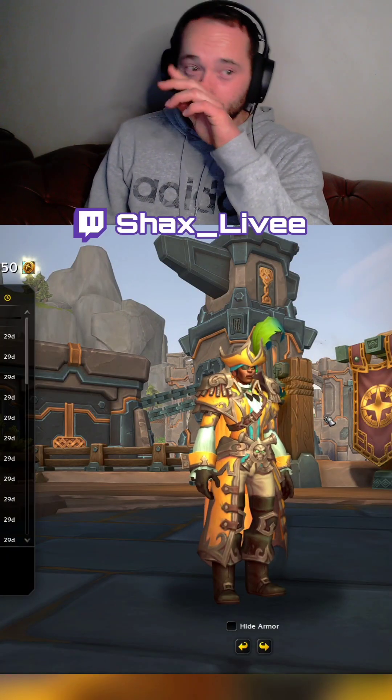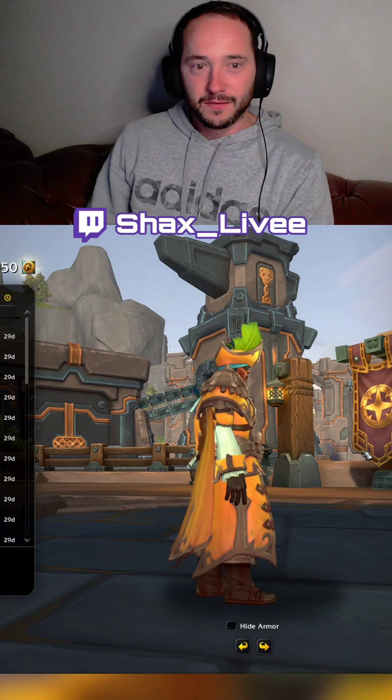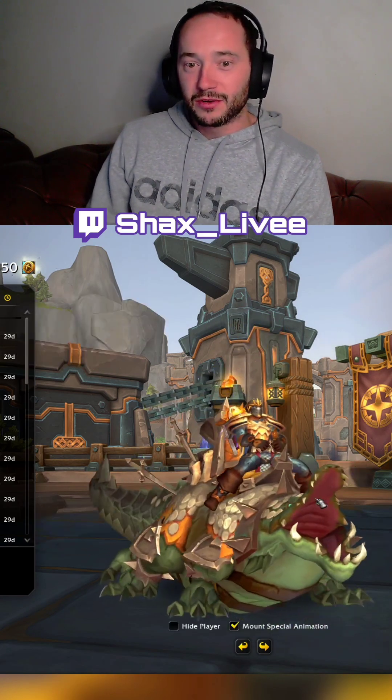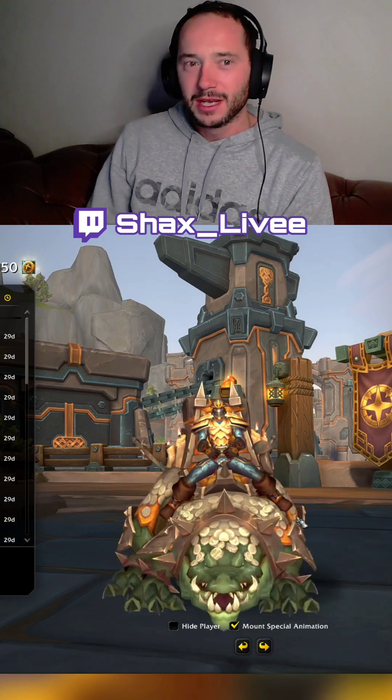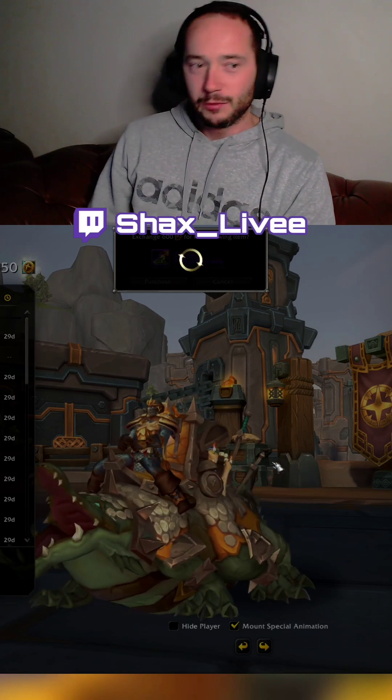All right guys, let's have a look at the Trading Post. We have the Plunderstorm attire for 650 tender — not bad. We also have the Crossalisk, the Kegel's Radiant Crossalisk. For 650 tender, I will be buying that.